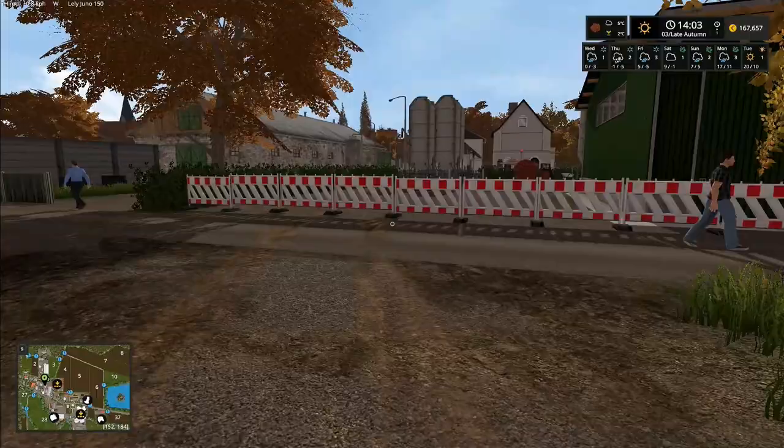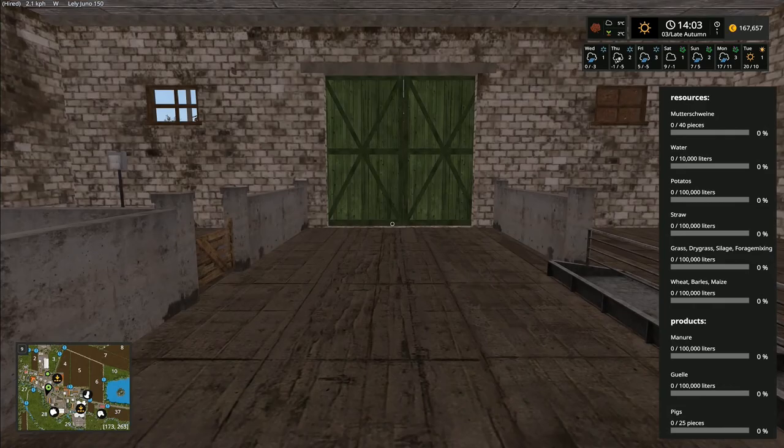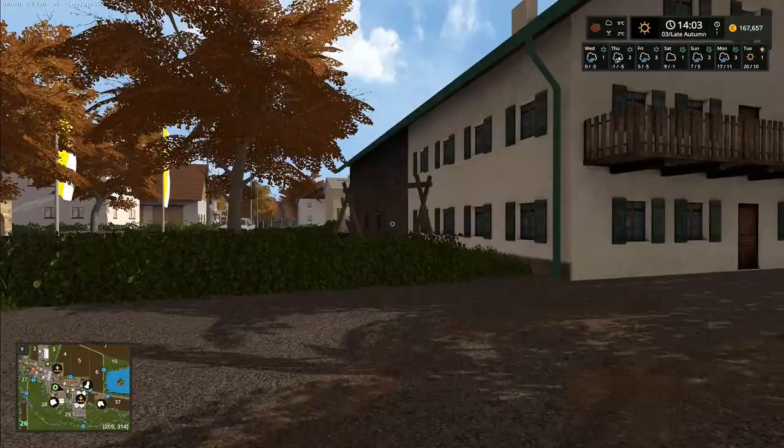This side is 'Mutterkühe' so we've got more cows on that bit which we can buy. Over the other side we've got 'Mutterschwein' but I think this is one we already own - I think you start off owning all the pig ones and it's just the cattle ones you actually have to buy, so we don't need to worry about that one.